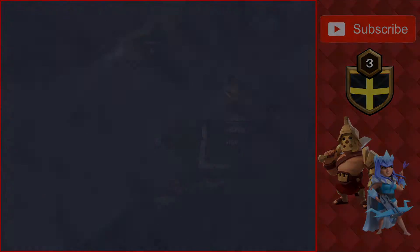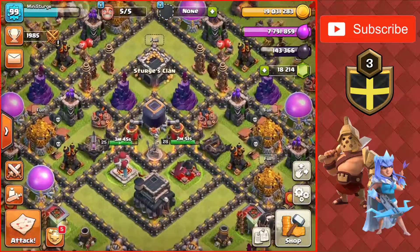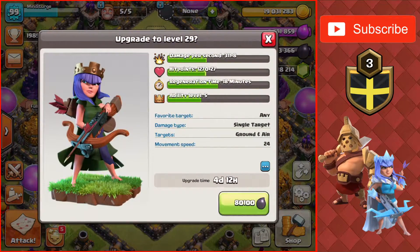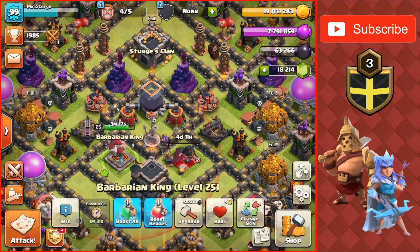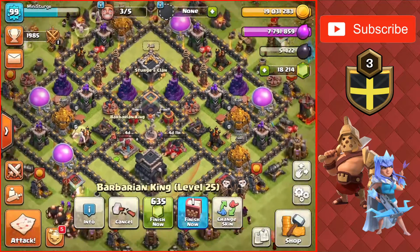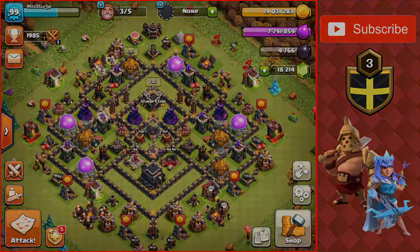Almost 7,000 Dark Elixir. Back at the village we have enough to upgrade both heroes — Queen going to level 29 and the King going to level 26. That's going to do it for today's video. If you enjoyed and haven't already, leave a like and subscribe. I'll see you in the next one. Peace out.